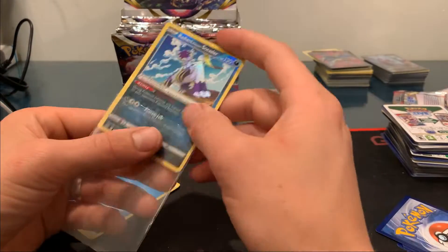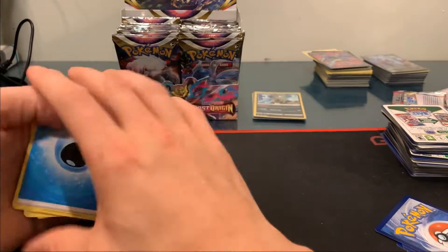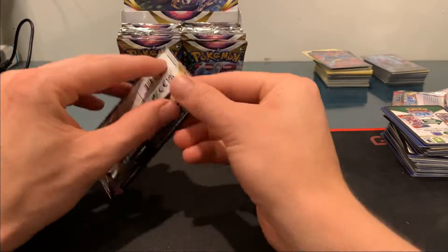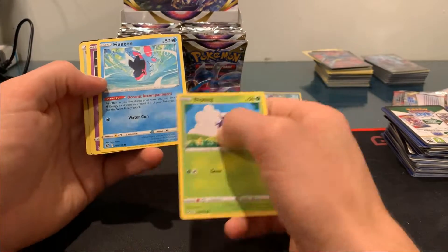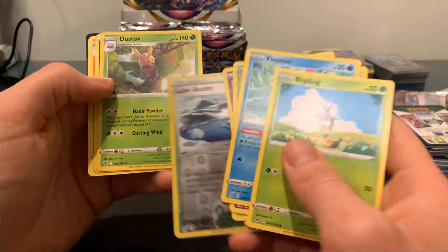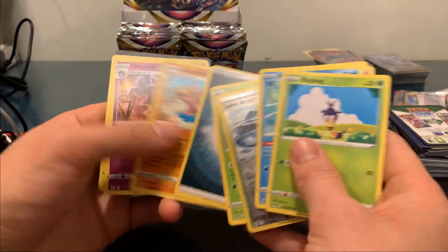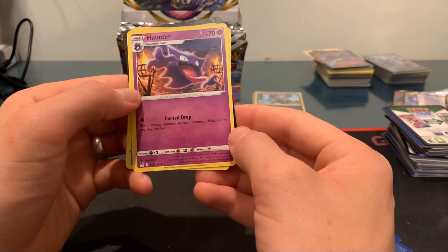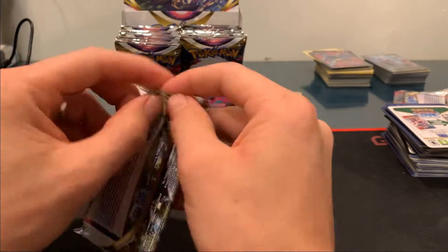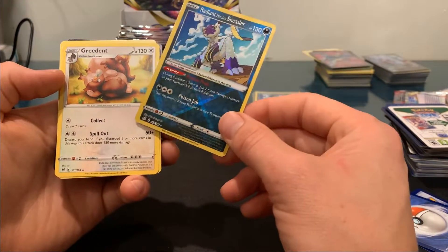Those Radiant cards are so beautiful. I think for this set we've got the Sneasler, the Steelix, and is it a Gardevoir? I'm still looking to get the Radiant Venusaur — that's the only one I don't have. That Finizen with Oceanic Accompaniment is the one that allows you to attach water energy to your Pokemon with the Swim Freely ability. And another Radiant Sneasler — very nice!